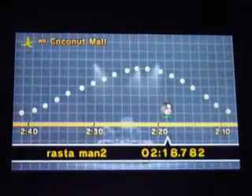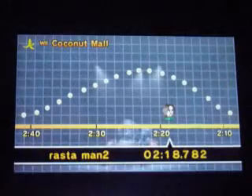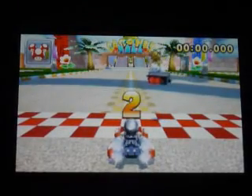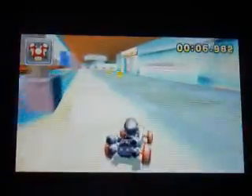Okay, next course is Coconut Mall. Let's go! I like this track, it's pretty good. There's a few different ways you can go at the first main shortcut, so I'll play it from the beginning because it's pretty close. You can do a trick off the ramps there, and I was just going up the elevator because it makes you go faster.